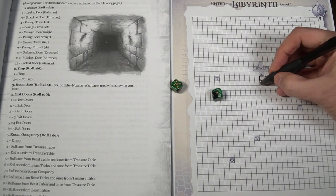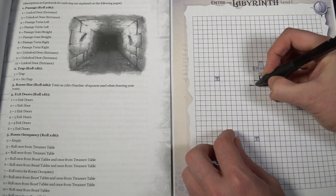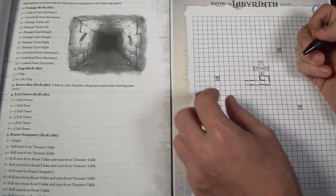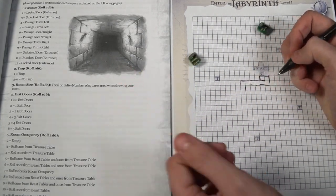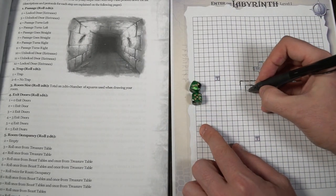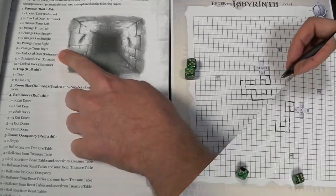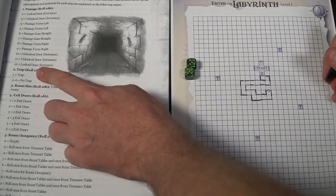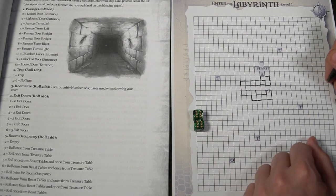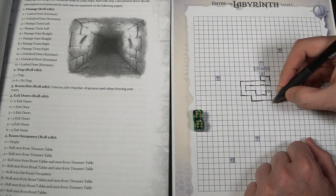Once you've chosen a door, you simply roll 2d6 to move through the dungeon. Whatever you roll determines what you encounter — the passage could go straight, right, or left. Passages could end with a locked or unlocked door. When you encounter a door, you'll roll to see if that entrance is trapped, and check how big the room is by rolling 2d6. If you roll a 12, the farthest you can go is 3 up and 4 across — so you can't make really long corridors.